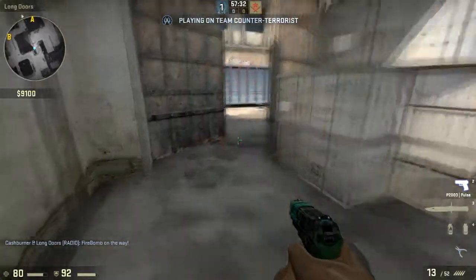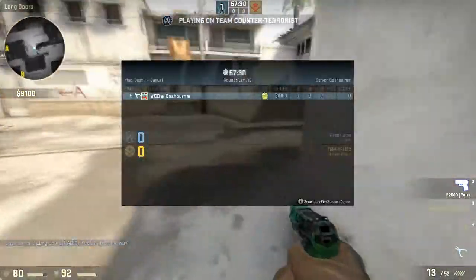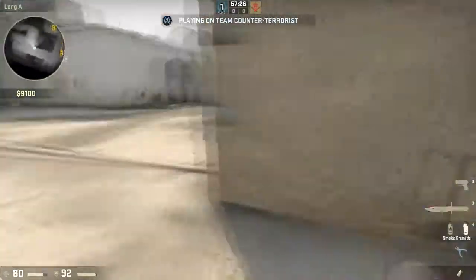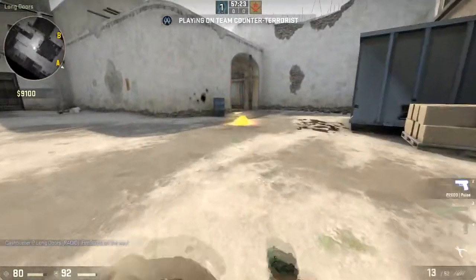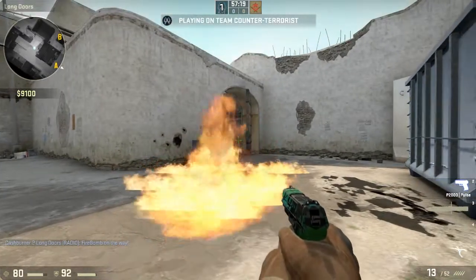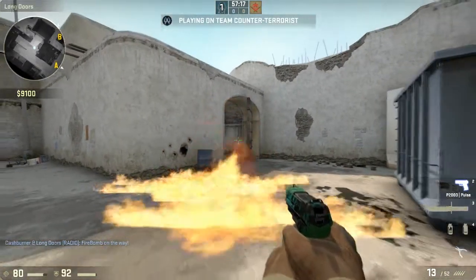If they rush you, then it's like 3 shots or maybe 2 shots and they're dead. It's easy to kill them. Also, when you throw the fire, as you see, it's a little bit difficult to see inside it.